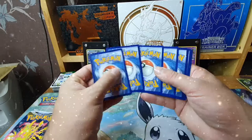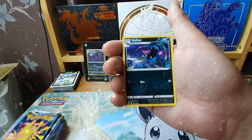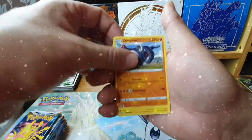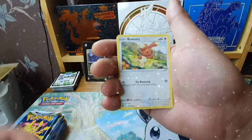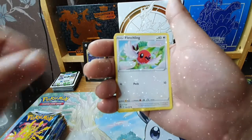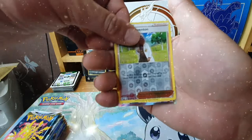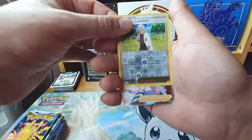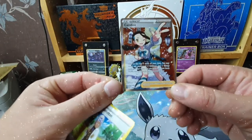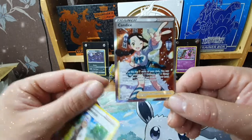In this part of the booster box, the foil code card was a good sign. Starting off with water energy — Comfy, Flex, Link, Professor, all on reverse — and we have something good: we have the Candice full art, which is actually part of the main set and not the Training Gallery.